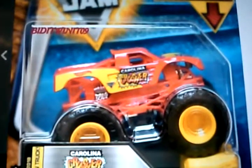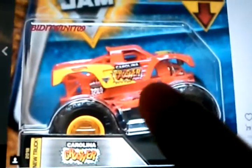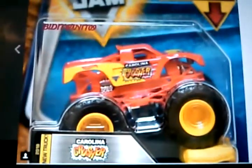What is up guys, Kenny D here, and this is the moment you've been waiting for — this is Case D! Case D is out, finally released. Let's get started. First off, Carolina Crusher with the all-new Raptor body. I think this is the new Raptor body and it's really really good. I gotta say it was the best one yet — the best design of Carolina Crusher yet. I thought they were making a repaint of Captain America, but no, they actually added the Raptor body, which is kind of cool.